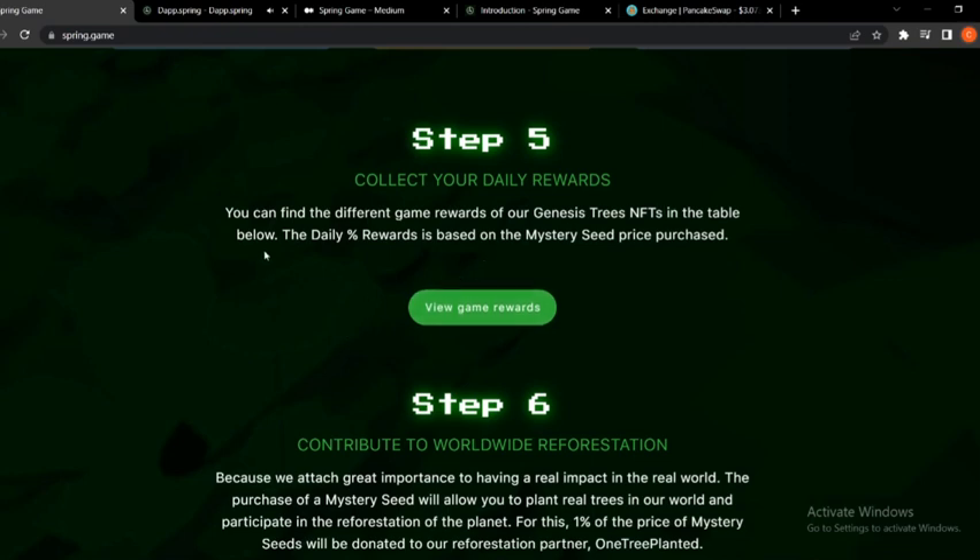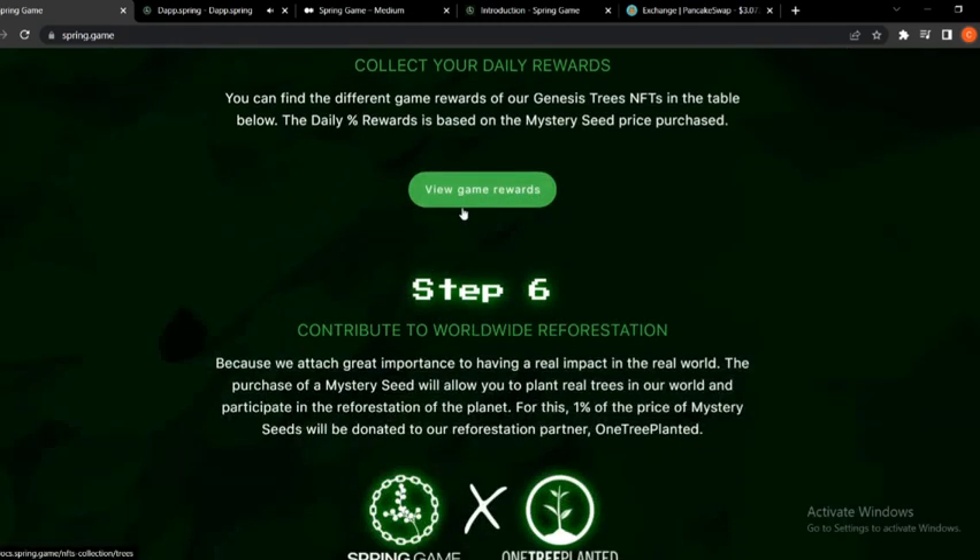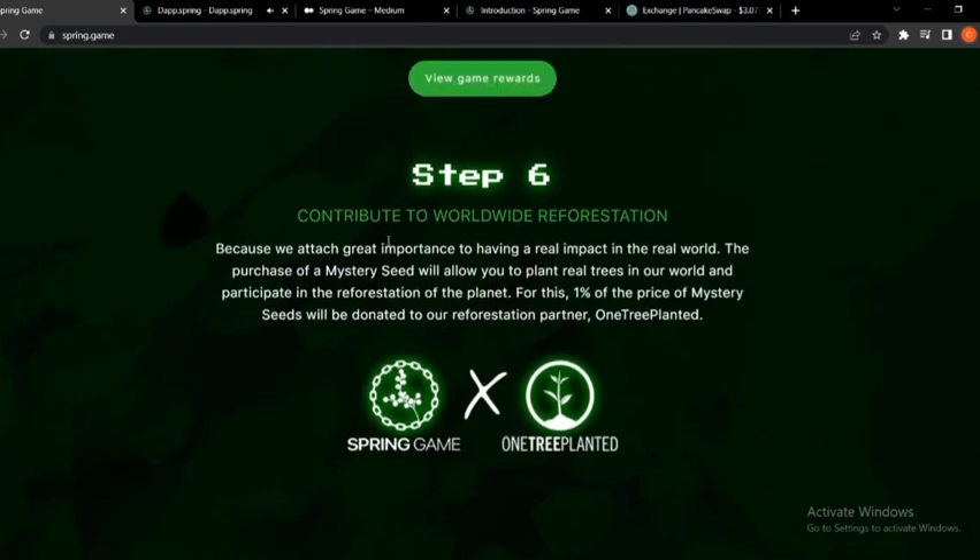Step five: collect your daily rewards. You can find the different game rewards of the Genesis tree NFTs in the table below. The daily percent reward is based on the mystery seed price purchased. You can click to see the table with the reward distribution for different trees. Step six: contribute to worldwide reforestation. Because they attach great importance to having a real impact in the real world, the purchase of a mystery seed will allow you to plant real trees. One percent of the price of mystery seeds will be donated to their reforestation partner, One Tree Planted.